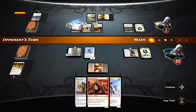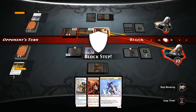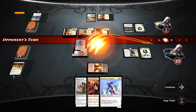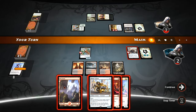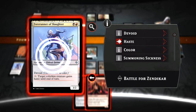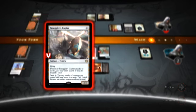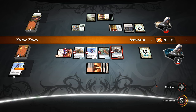They continue making land drops and play a Fleet Wheel Cruiser of their own — so they have exactly lethal on board if they swing with everything and we decline to block. We kill their Fleet Wheel Cruiser — go to two. Then three, four, five, six, seven, eight — that should be the ball game. Give the Forerunner haste, the Courier also has haste, and the Neonate can crew the Smuggler's Copter. That is another very close game, just the kind I like to play — lots of back and forth keeping you on the edge of your seat.